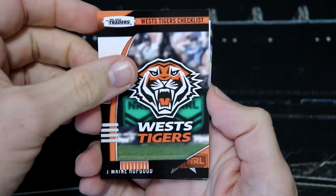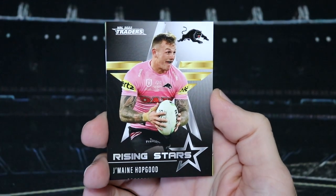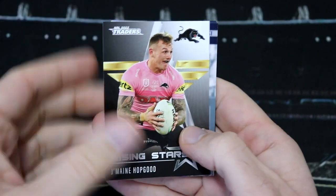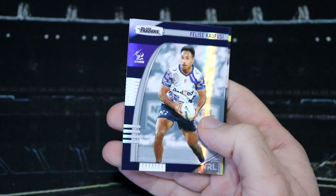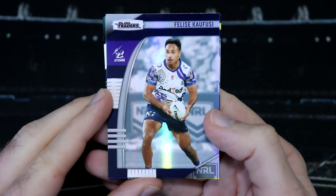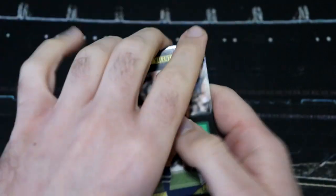We have some cards to open up today. We kick things off with a Bradman Best Night Pearl Special. And I don't think we've seen Jermaine Hopgood before — a Panthers Rising Star. So that is absolutely awesome. We get to add another Rising Star into the album. We also have a Felice Cofusi Storm Pearl Special. That looks really nice and I don't think we have his card.